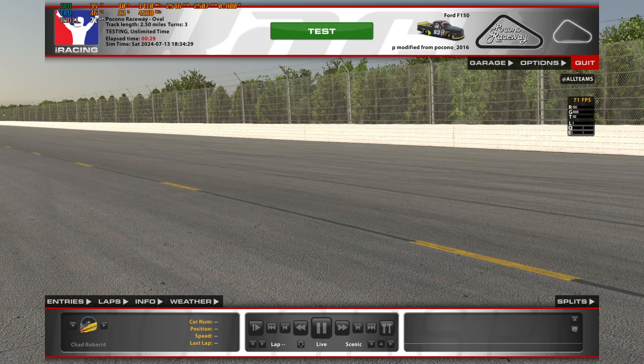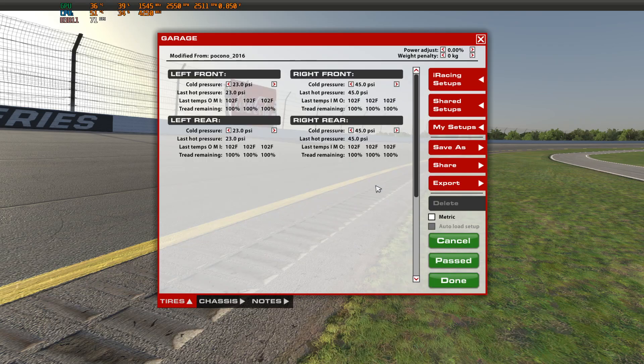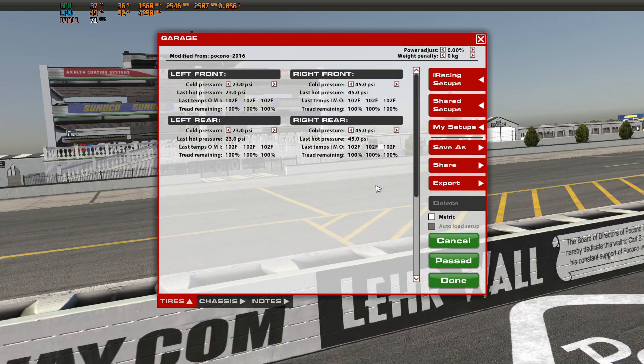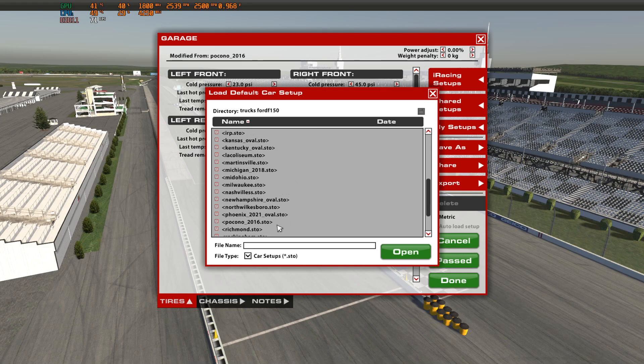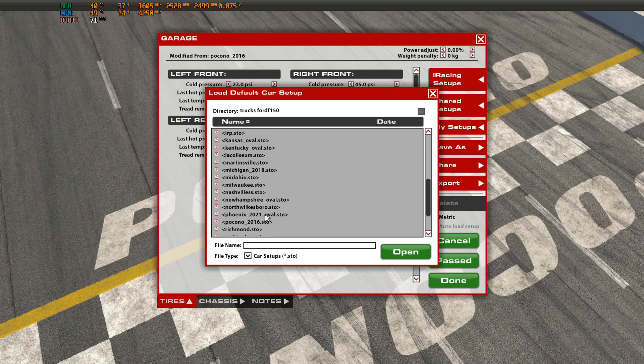Now that we're in the setup session, go to your garage in iRacing. If you already have a setup loaded from a previous race, make sure you save it now because we're going to start playing with things. Once saved, come up to iRacing Setups, click that button, and scroll down to Pocono 2016 — the example I'm using for building this setup. This setup process will work for anything except super speedways such as Talladega, Daytona, and Atlanta — those I'll cover in a separate video series.